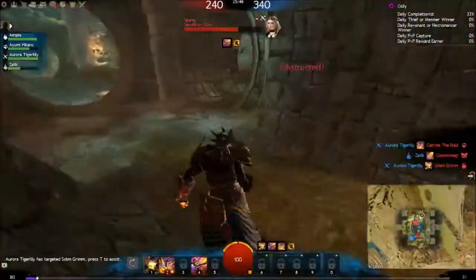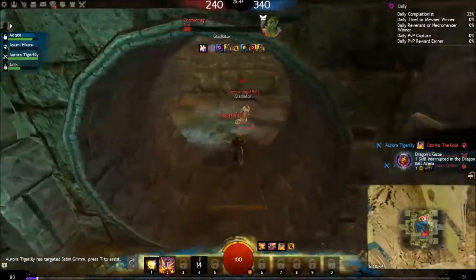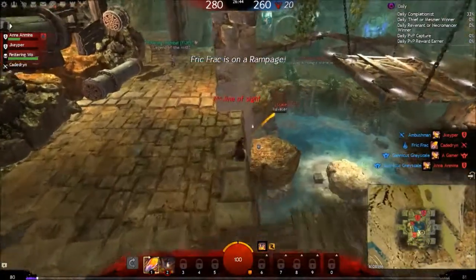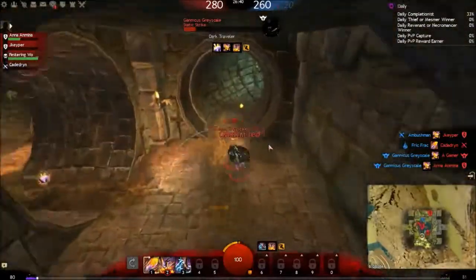The kick spawns in the middle platforms on both sides. It does 15 damage and dazes your opponent. The trap spawns on the 2 rocks on the ground floor and it slows down your opponent. This is very useful for trying to get away.